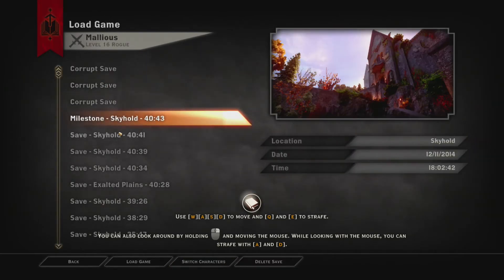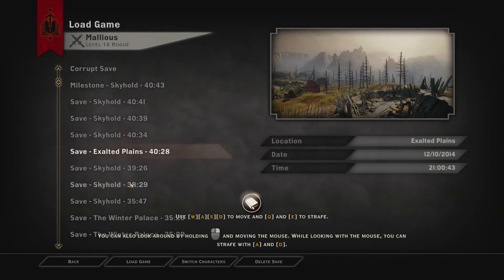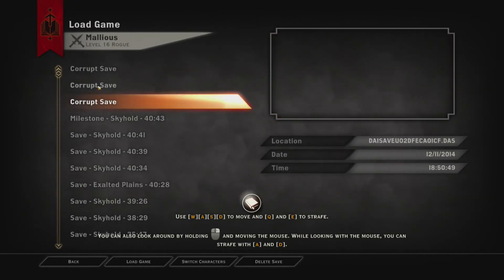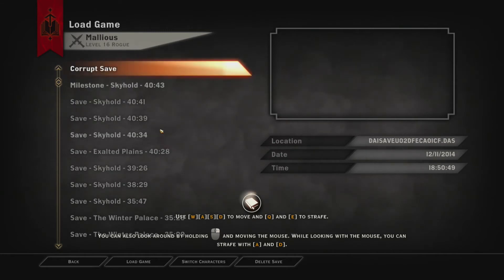So I went and started a new game, switched profiles, and I found all of my old saves again. The old saves were not there previously, so that's the way you work around it — by starting a new game and then switching characters and loading as quickly as possible.